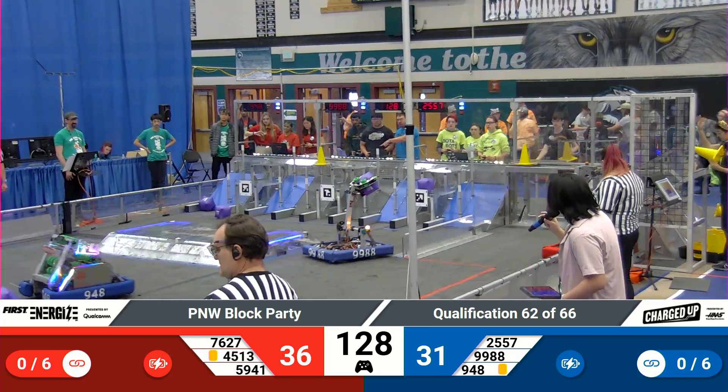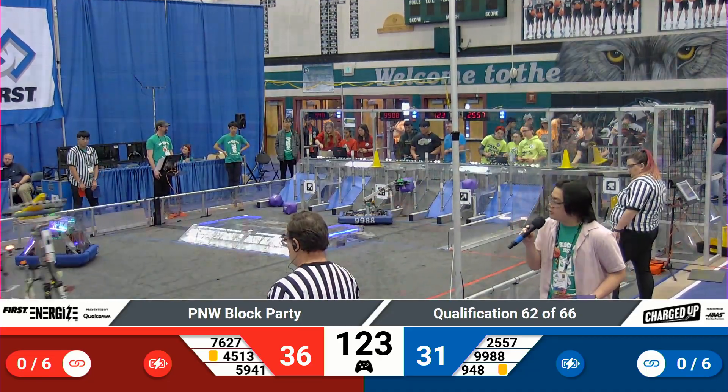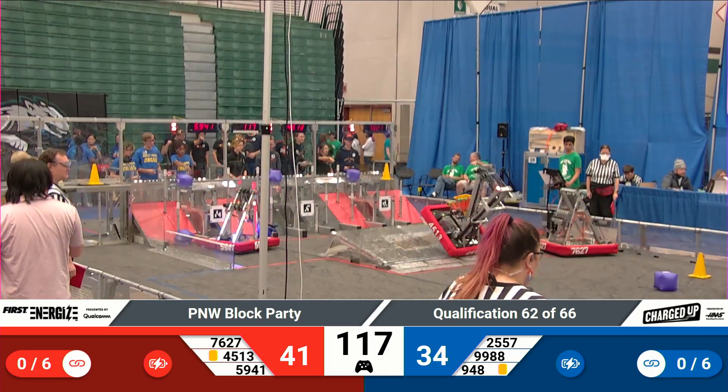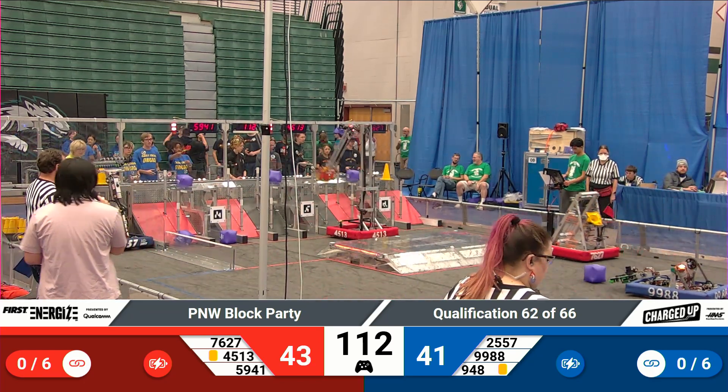Circuit Breakers making their way towards the Red Alliance side of the field, towards the Red Alliance loading zone. That's 45-13. Now they make their way back to the Red Alliance side towards their alliance community. They make their way around their alliance partner, Cast Iron Orcus, up and over to the charge station they go. Cast Iron Orcus delivering a cube to the bottom row of the grid.